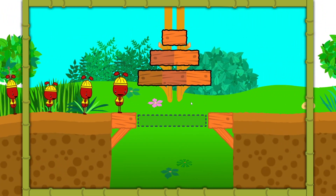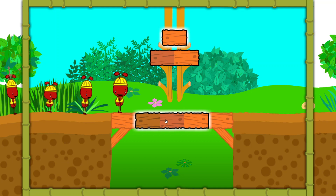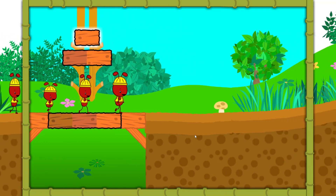Oh, no! This hole is so wide, we need to make a bridge for the ants. Look at the sticks on the side. We need to find one that fits this hole just right. Nope, that's not it. Great work! Let's keep going.